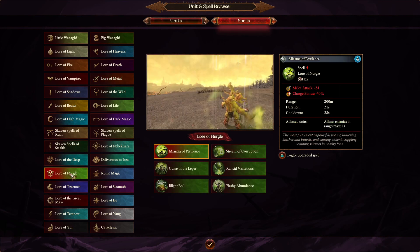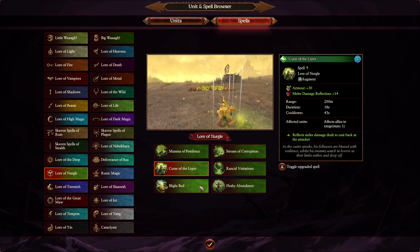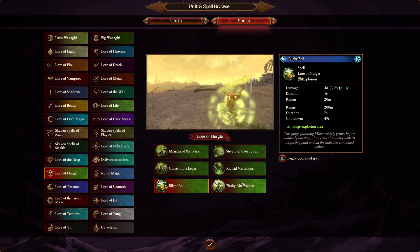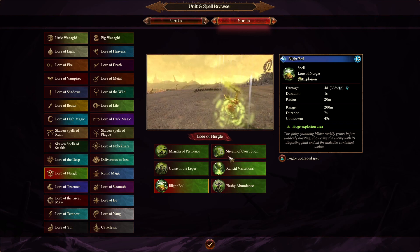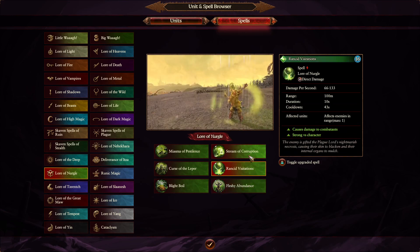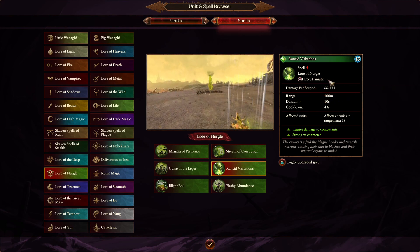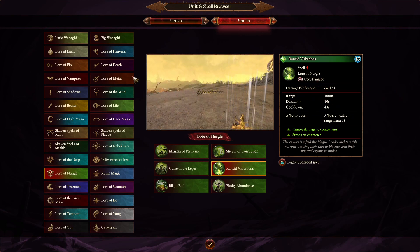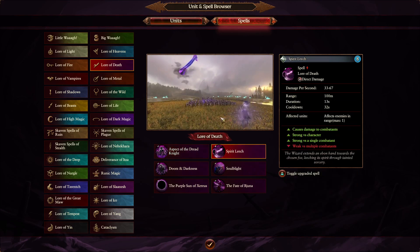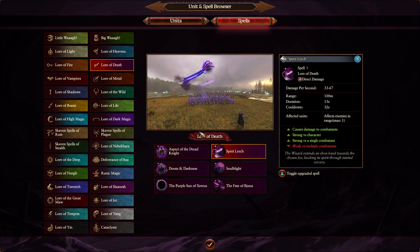And you've got different spell types like buffing spells which are called augments, explosion spells that explode in an area after a period of time, and direct damage spells like Spirit Leech, for example, where you just target an enemy and do some damage over time. There are a vast amount of different types of spells — just experiment with them on your own.